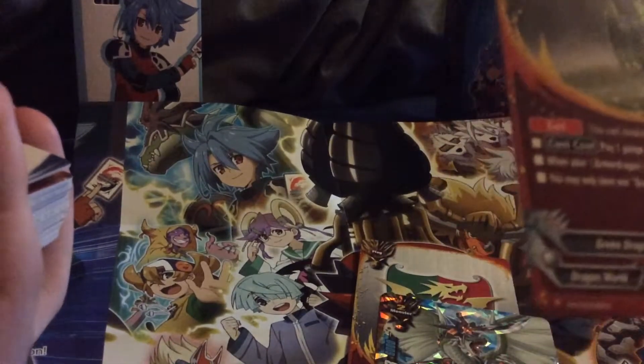So the first card that you get is the Dragon World card, then you get your body which is Jackknife Dragon, and then you get a special card which basically raises the power of all Jackknife. And then you get Gargantua Punisher — you get one of them.